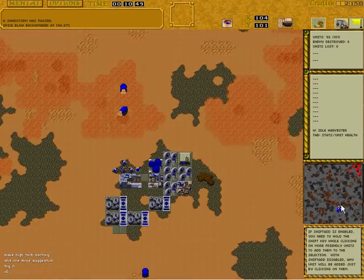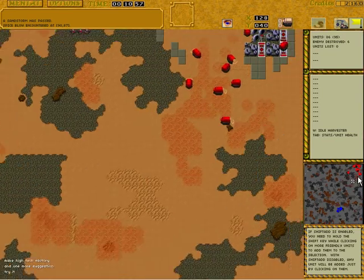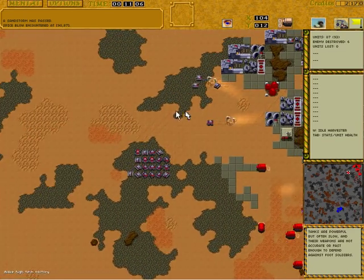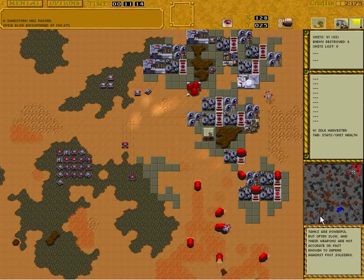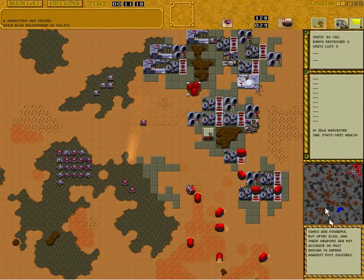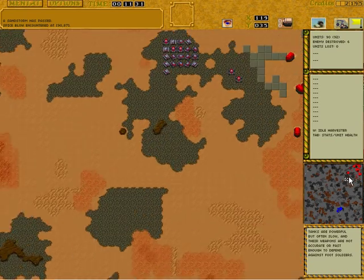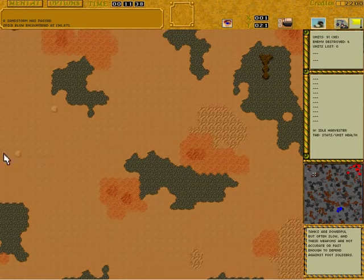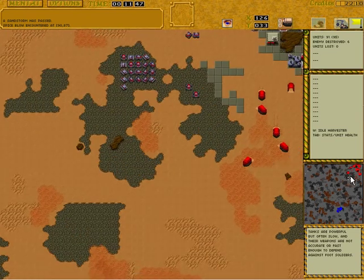You can already tell the Harkonnen is at an extreme advantage, and that's all thanks to his carryall. The carryall makes all the difference. Because now it's Wormsign — you see those two harvesters returning. I bet they won't make it back. That one is lucky, he actually made it back without being eaten. The other one, not so lucky. Here you go — mostly they will attract worms. Bye-bye, full harvester. That's 700 credits lost, that's building time for a new harvester, that's harvesting time lost. Carryalls make all the difference.